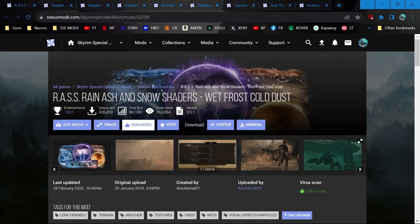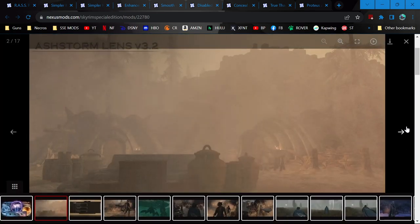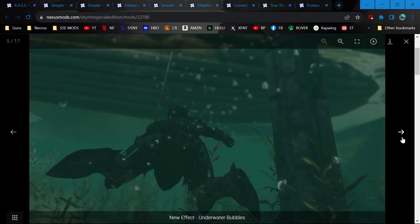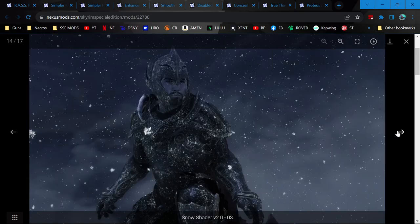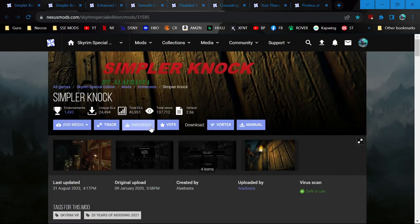Rass — this was an alternative to Wet and Cold recommended. It adds effects for ash and cold and rain and stuff. It even has camera effects for water on the lens, if you like that kind of thing — that's not usually my thing. It's just said to be more compatible. It was just what he recommended as an alternative to Wet and Cold.